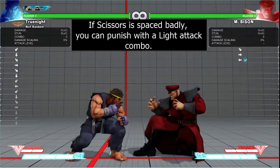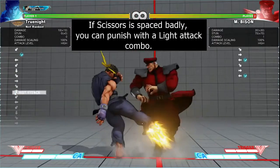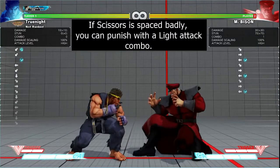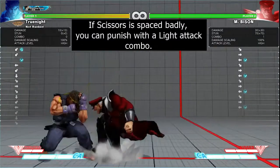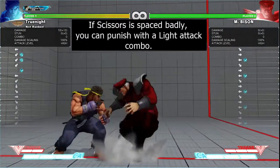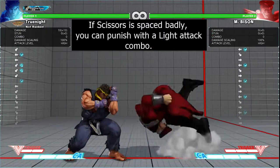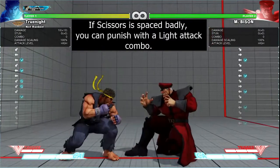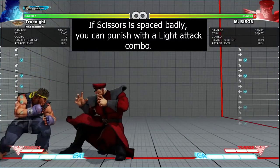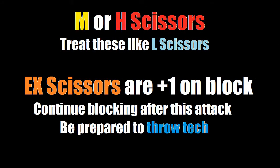In the second case, Bison lands closer than he would like. Bison is still minus four, but now he's in range to be hit by our own light attack. We still need a little range, but we should have a long range light attack. Bison's best case is that we're slightly late on our light attack punish and he gets to block. Every other case is bad for Bison, since he gets hit by our attack and we might even have a full combo. And if Bison uses medium or heavy scissors, one of the two previous cases applies. The only scissor you cannot punish is EX scissors, because that one is plus one on block.